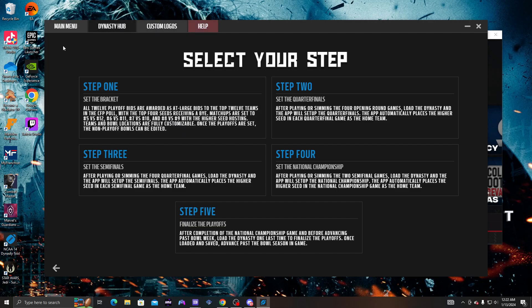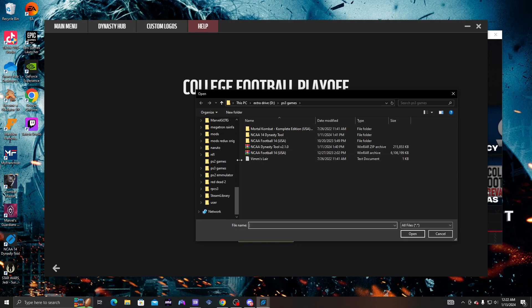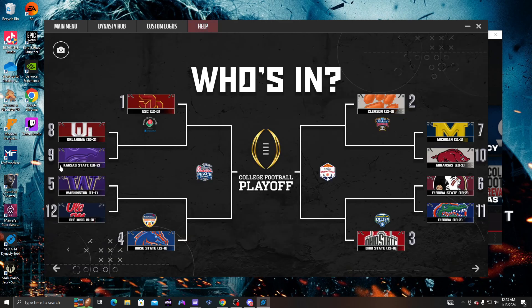You could do custom logos and all that, but we're just focused on the playoff. For Step 1, click to open your dynasty file. If you have RPCS3, go to: RPCS3 > dev_hdd0 > home > 00000001 > savedata, then find where your dynasty is saved. Open the USR-DATA file and it'll show you all the teams in the college football playoff.